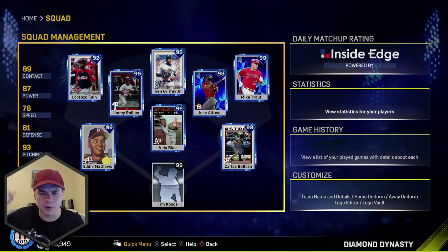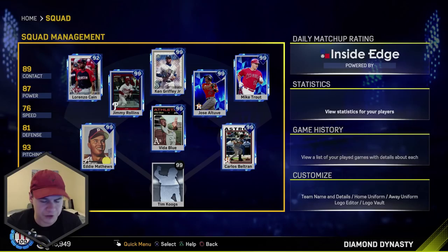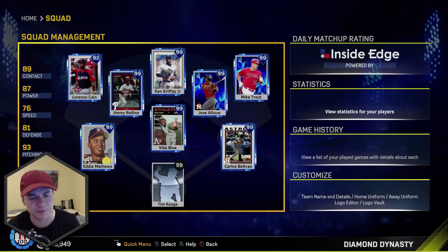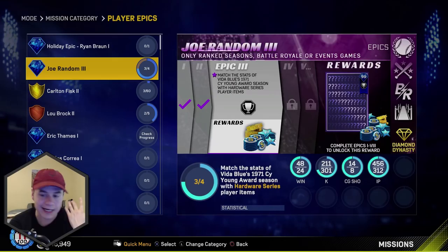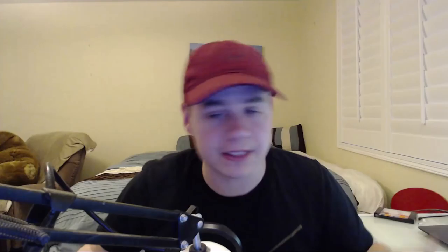As far as the rest of the squad, it's going to look mainly the same. We moved Trout over to right field, and we have Cain now in left. Andre Dawson is completely off the 25-man roster for this game. We're also giving Eddie Matthews a go around at third base — maybe he can have a better game, because in his debut I did go 0 for 5 with him. I still have my five hardware starting pitchers because I'm still working on this Joe Random Player Epic, and I'm 90 strikeouts away from finishing the Vita Blue portion. I think it's now time to get into a ranked seasons game and see if we can get another win.